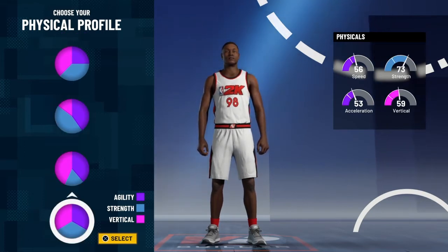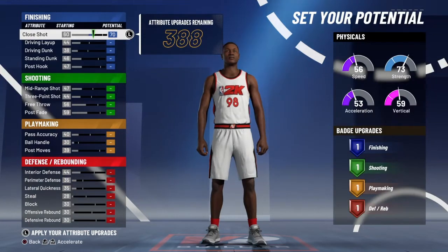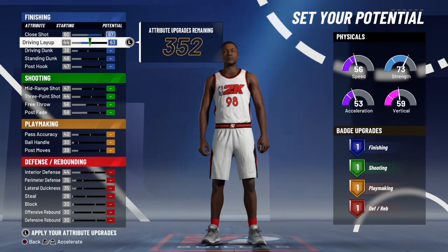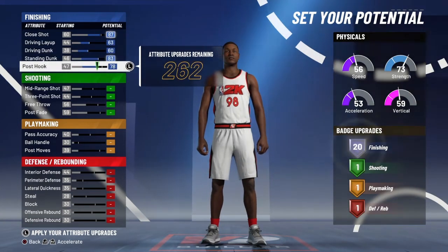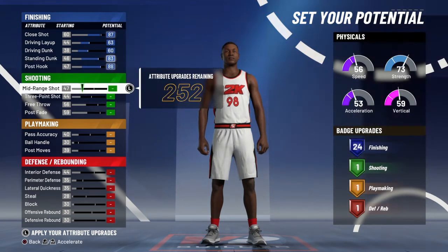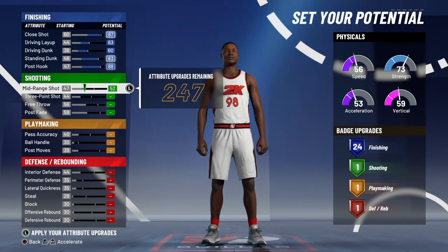You're gonna want to go with the balance pie chart all the way at the bottom for the 73 strength. Put close shot at 87, max your driving layup, driving dunk, standing dunk, and max your post hook — so you're gonna get 24 finishing badges.